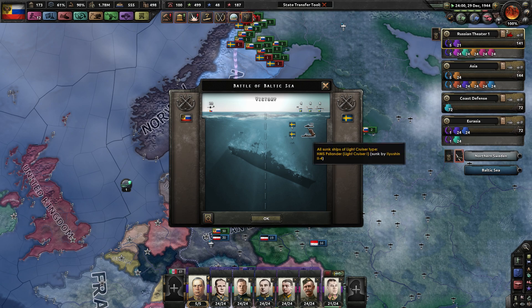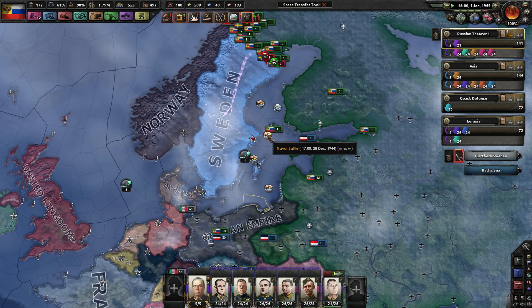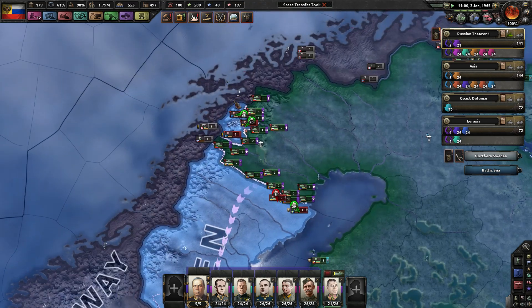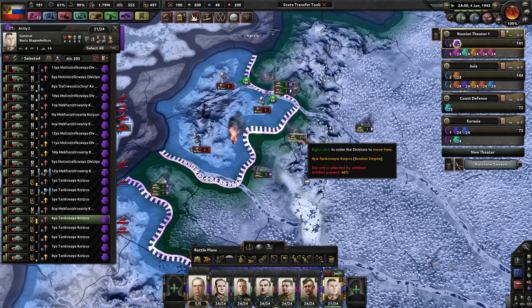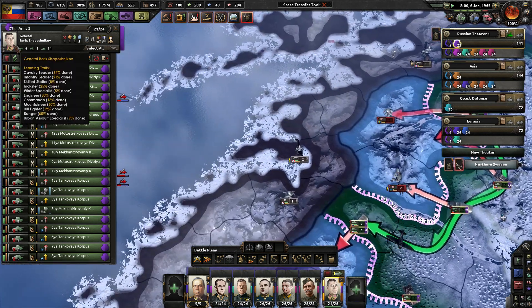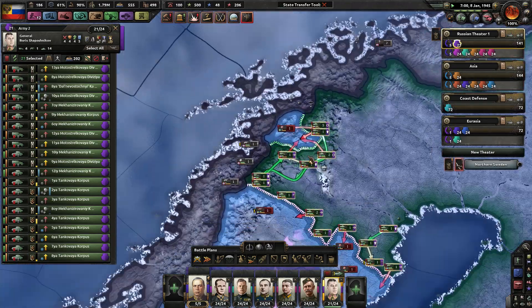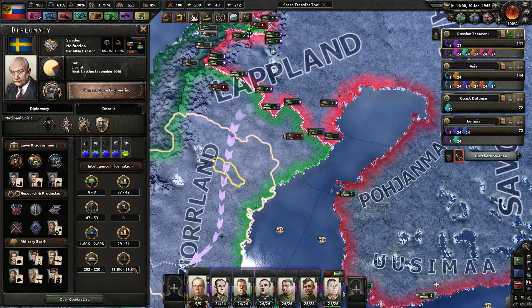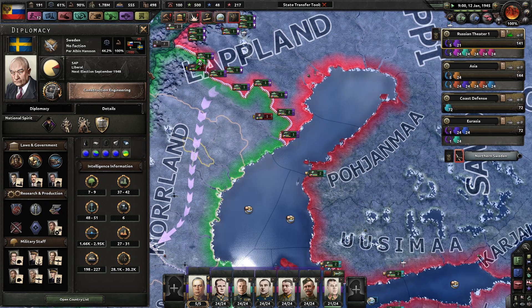We sunk a light cruiser and a destroyer — very good. Another destroyer sunk. Another destroyer. Lost a plane. We sunk a destroyer but also lost a plane. Given Boris some much-needed experience in the field, especially since he hasn't been fighting for quite a while. The Swedes are now faltering quite a bit — I guess they went to all-adult serve because they were already out of manpower. That's interesting.